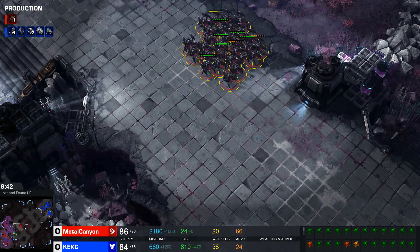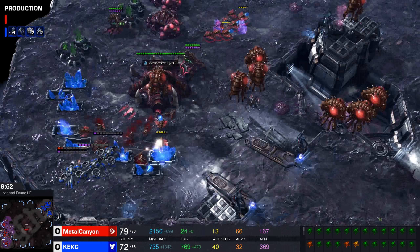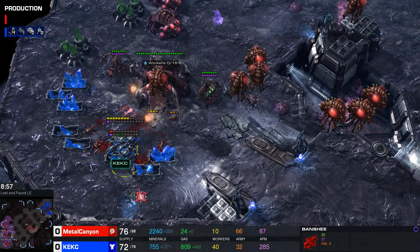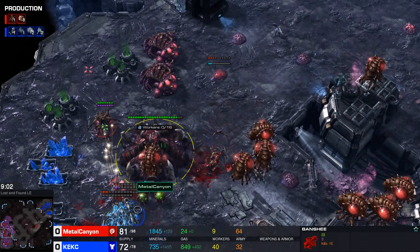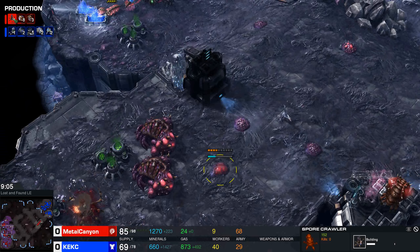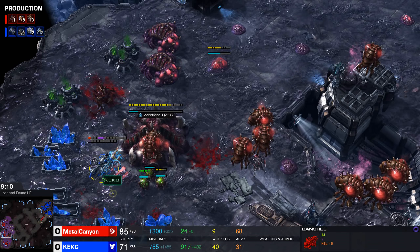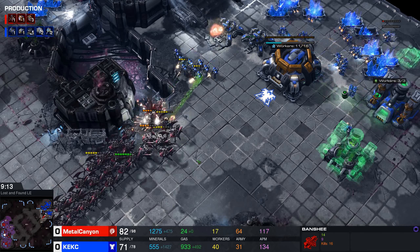I do have quite a sizable roach force, but my creep spread is pretty much non-existent — very reminiscent of newbie players. The banshees want more: they are going for my natural and the mineral line, doing a great job getting five kills, nine kills, and fourteen kills. Those banshees have paid off a lot. I tried putting down some spore crawlers, but far too late and far too little — in fact, these banshees will run out of energy before I even detect them.